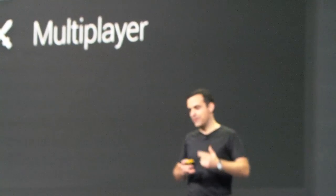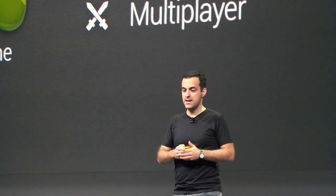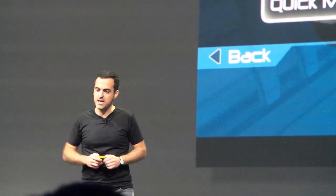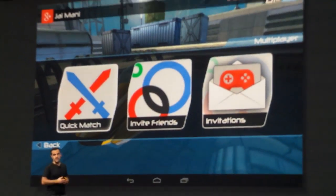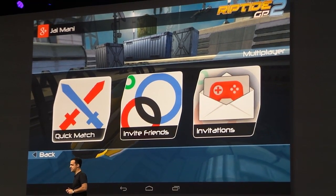We're going to deal with all the hard networking problems and manage all of the device peer-to-peer connections. And then via Google Plus, make it easy for your players to invite friends they want to play with or against, as well as quickly find new people they can challenge. Here's a sneak preview of Riptide GP2 by VectorUnit — it uses the new multiplayer gaming service and is an awesome jet ski racing game launching this summer.